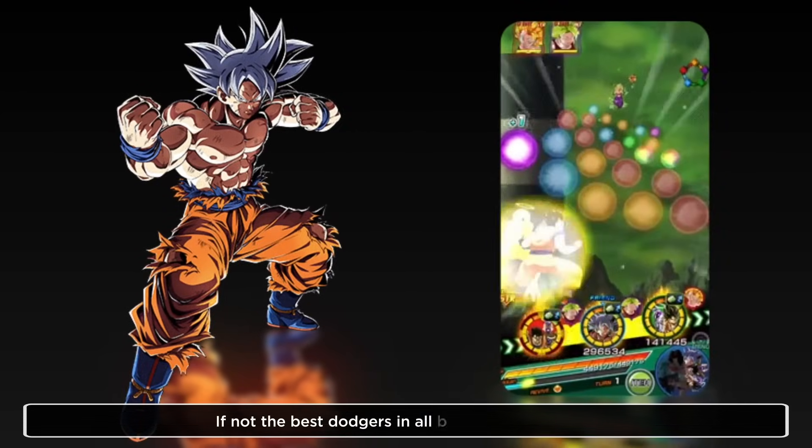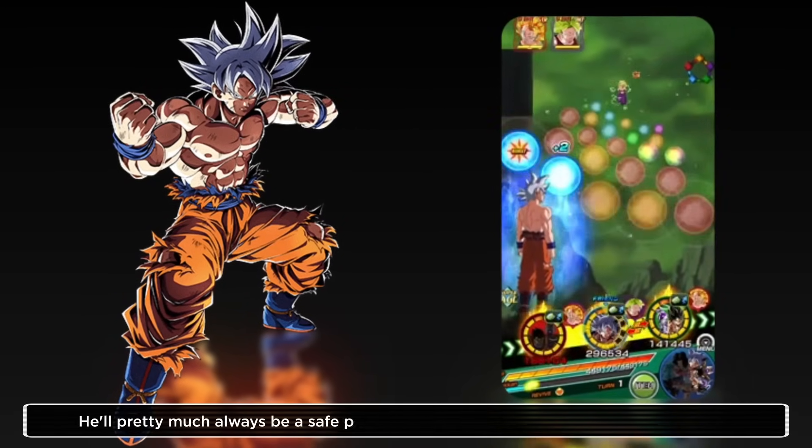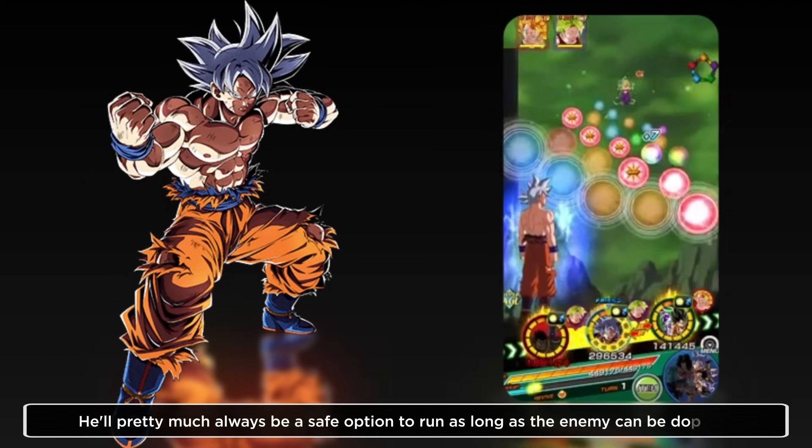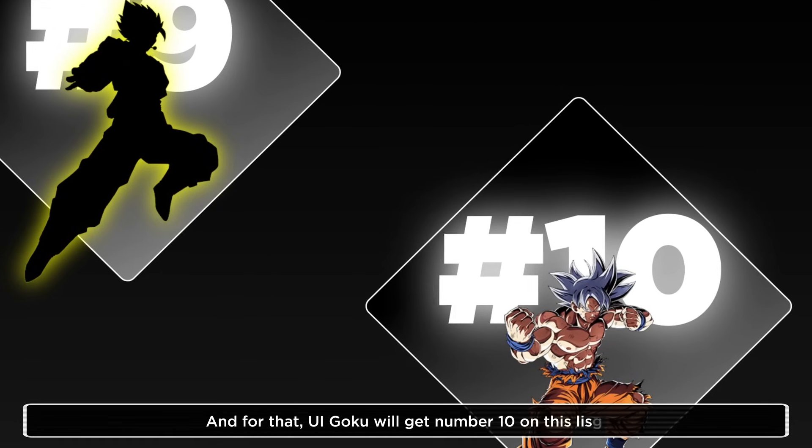UI Goku is just one of, if not the best dodger in all of the game's history. He'll pretty much always be a safe option to run as long as the enemy can be dodged. And for that, UI Goku will get number 10 on this list.